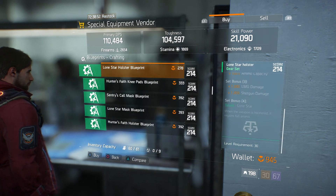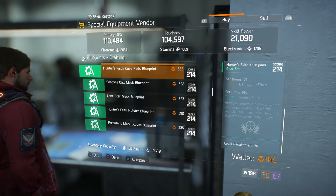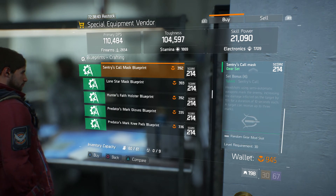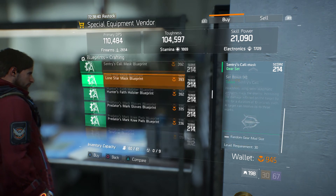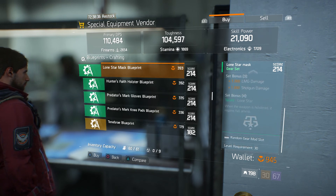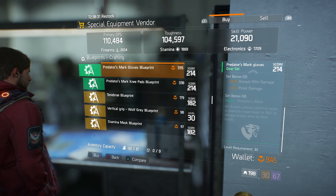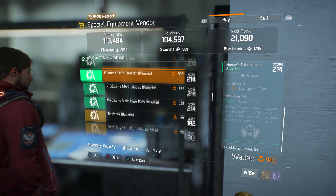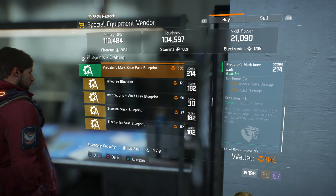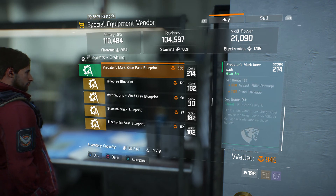For the blueprints, we got new ones this time. We got a Lone Star holster blueprint, a Hunter's Faith knee pads blueprint, and the Sentry one is still here from the last update. We also have Lone Star's mask as a new one, Hunter's Faith Paris Mark knee pads. All of those new blueprints are available if you want to craft your own gear and try to get the perfect rolls you want.